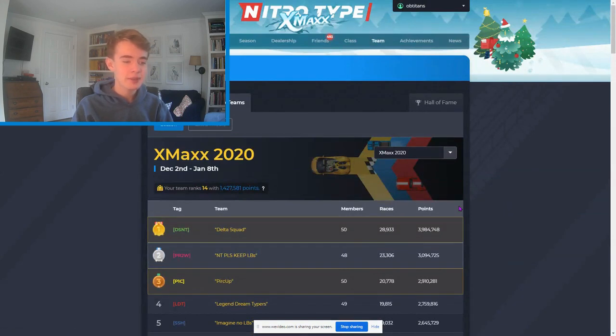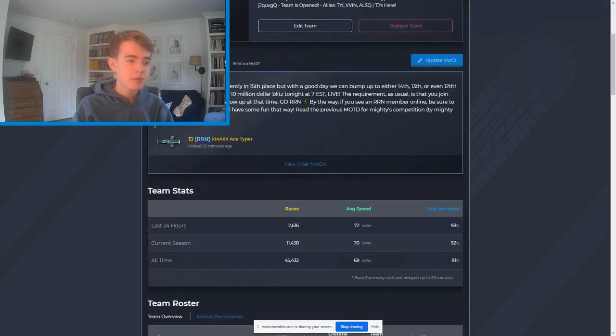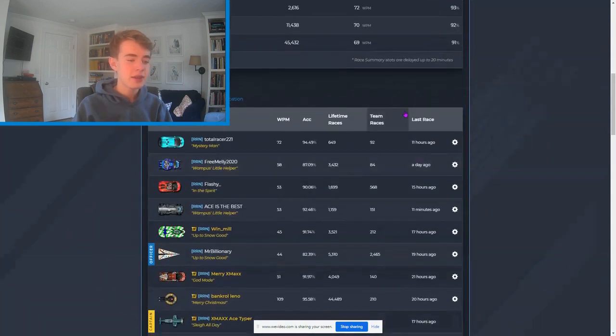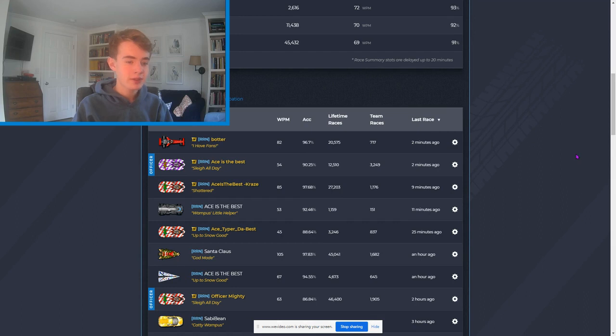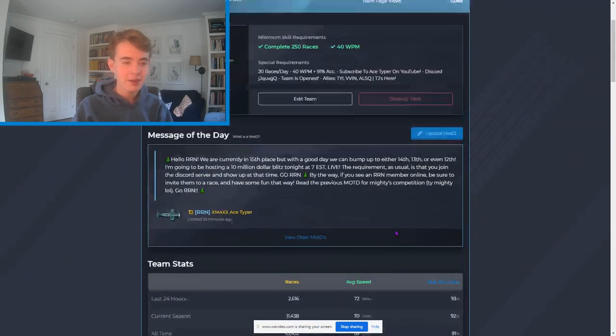If I go to my team message — I said, 'Hello RN, we're currently in 15th place, and I'm going to be hosting a $10 million Blitz tonight at 7 Eastern time.' What a Blitz does is it doesn't have to force people to grind, but if they just put 15 minutes of their time into it, then they can get big results pretty quickly. Shout out to TJ with the botter name though — I like that.